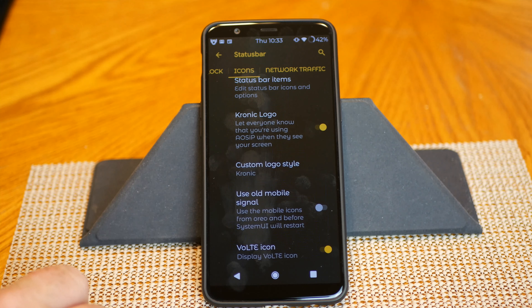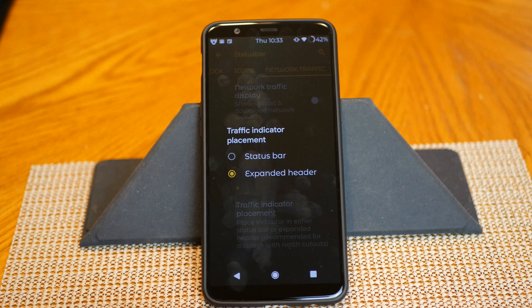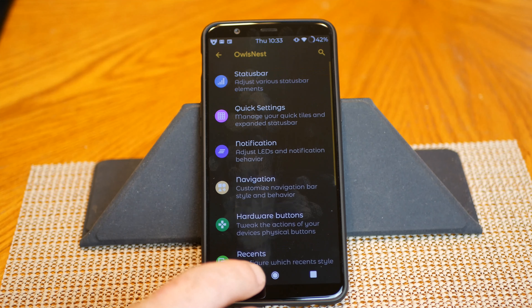There's also use old mobile signal and the bolt icon. Swipe to the right and that brings up network traffic display and your traffic indicator placement. Click on that — it's either status bar or expanded header. That's it for Status Bar.